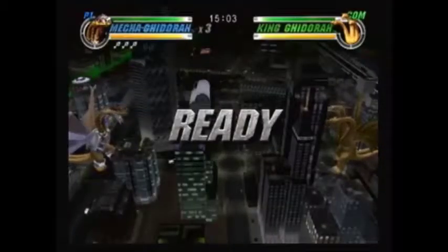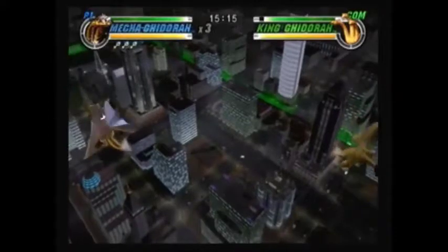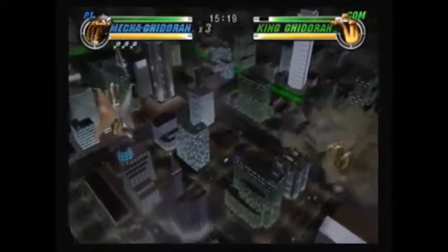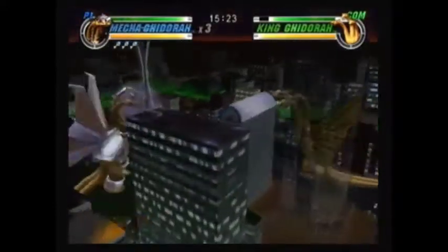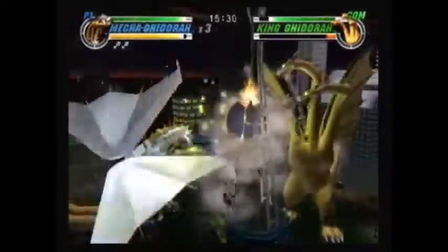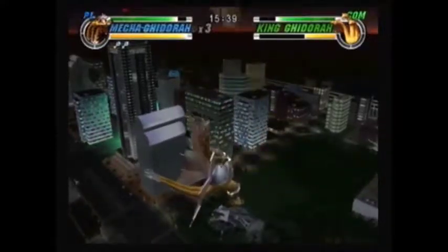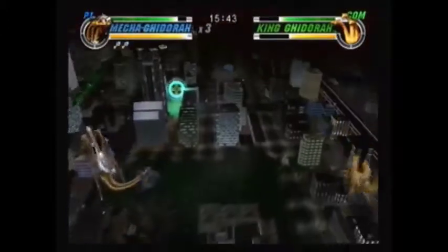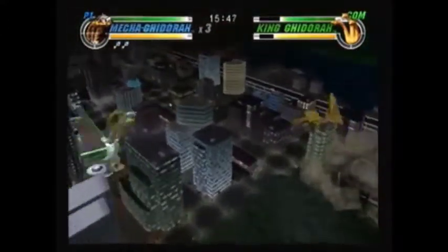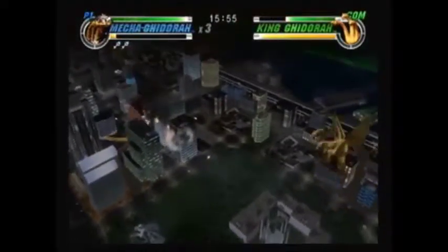Okay, King Ghidorah — Monsters, Fight! Round 7 is against King Ghidorah — this is almost like a mirror match. Okay, there's the Atari symbol, perfect — that will get us another gallery item. And let's collect that health while we're at it. Now that we collected the gallery item, I can just focus on taking care of King Ghidorah.